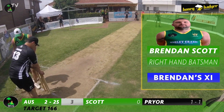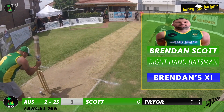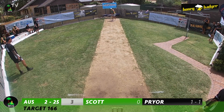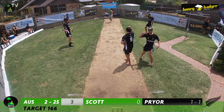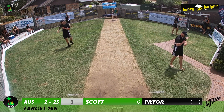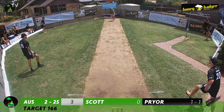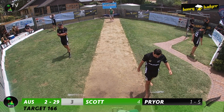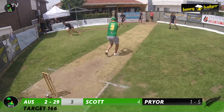WCG Australia are two for 25 in the third over. The skipper Brendan Scott walks to the crease at number three, and with the Aussies in dire need of a captain's knock, he has to stand up. Pryor around the wicket to Scott — this one swings back into Scott and strikes him on the leg, a nervous moment. But the next delivery is full on his pads and he clips it away to the mid-wicket boundary. Scott is off the mark in style, as the Aussies reach two for 29.